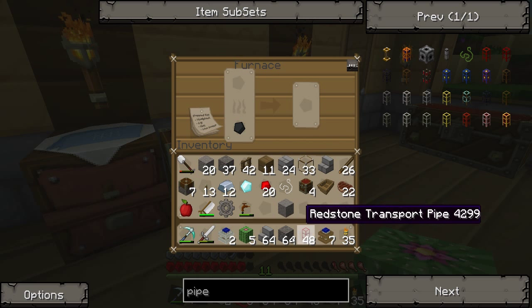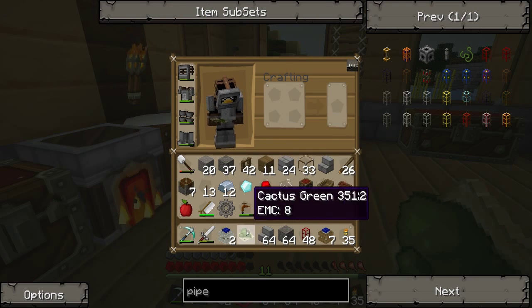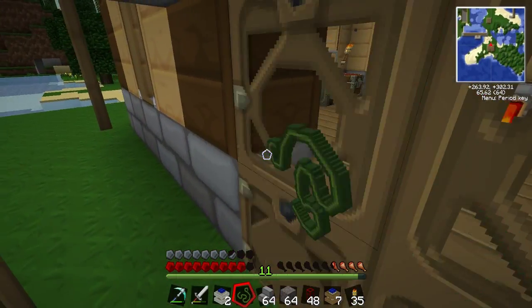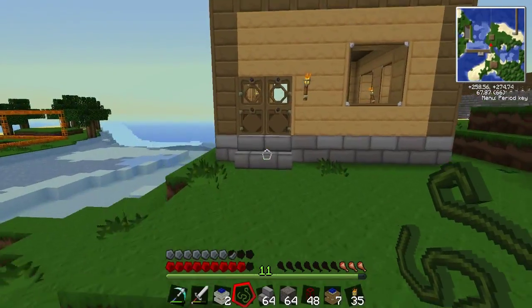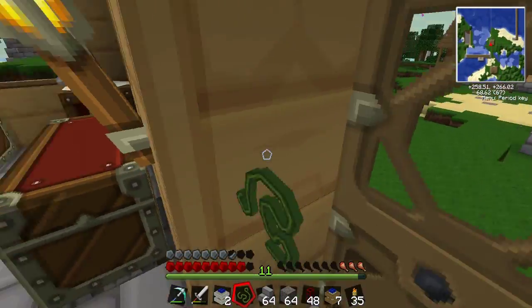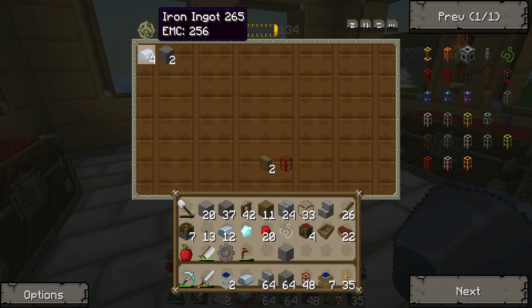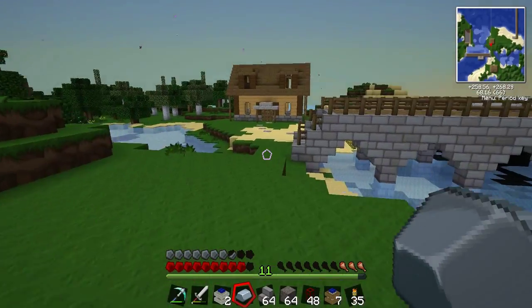So we get it out, put that in, put the cactus in. We only need one really because we can just condense it. Cactus green. And put this in our inventory and it gives us waterproof pipe. I'm hoping you can condense this. You can't condense it. You actually have to condense the cactus green though.